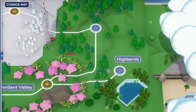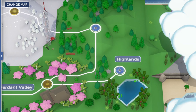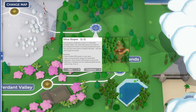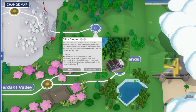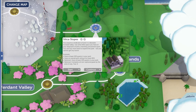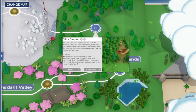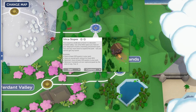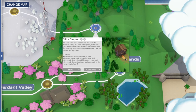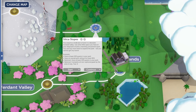Hello everyone, welcome back to Parkitect campaign mode as we power through the last few maps. Today is Silica Slopes. You acquire a small plot of land in a desolate forested valley and use what little space you have to build a charming amusement park. You can buy more land to expand but you cannot get any loans, which is going to be a struggle because I like using loans.